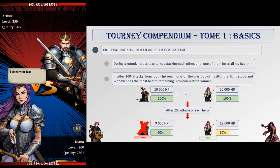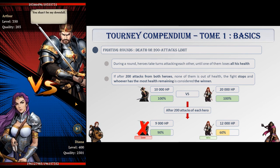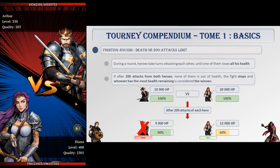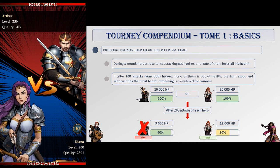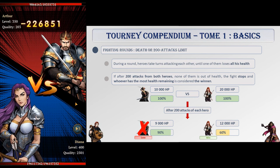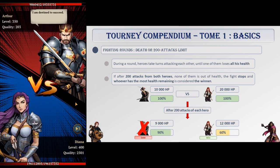For example: your hero starts with 10,000 HP and your opponent has 20,000 HP. After 200 attacks, your hero has 9,000 HP left — 90% of his health — and your opponent has 12,000 HP left — 60% of his health. Your opponent is still the winner here because 12,000 is higher than 9,000. Health, or hit points, or HP, is the attribute score of the hero. When strong heroes fight each other, the 200-attack limit is the most common way for a round to end, so having heroes with high attribute scores is a clear advantage. How do you do that? Paragons, my friends.